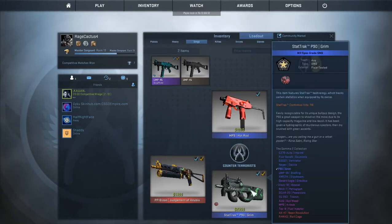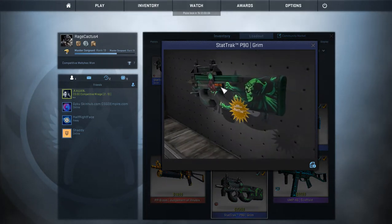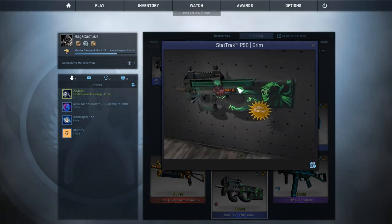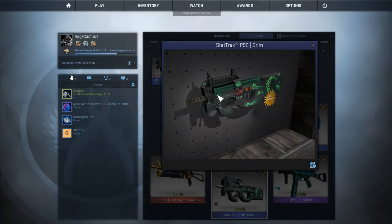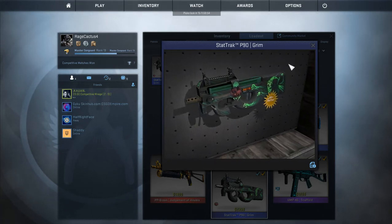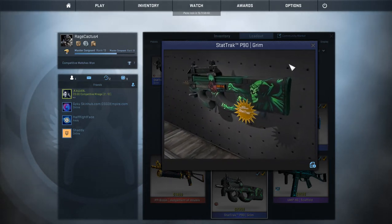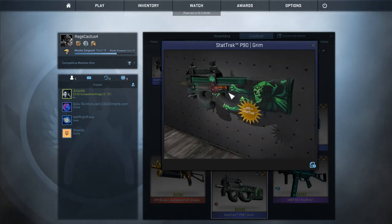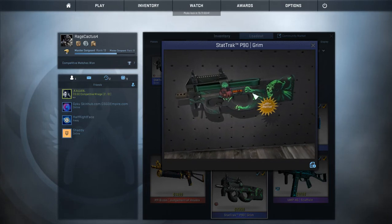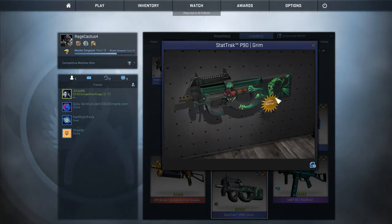For the P90 I have the P90 Grim — don't ask. I have 116 kills on it because when I first started playing CS:GO, I didn't have the hang of it at all, but when I played with the P90 I was a legend and I'd get first place every time. Then I started realizing the P90 is kind of a noob weapon, so I started training myself on other weapons. I'd rather have a cooler P90 skin but I'm fine with this one since I have 116 kills on it.